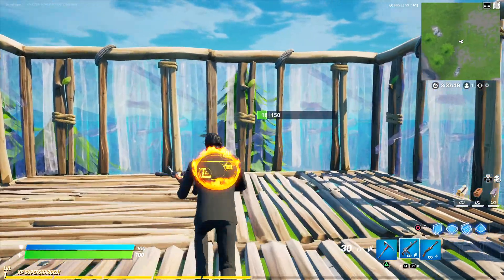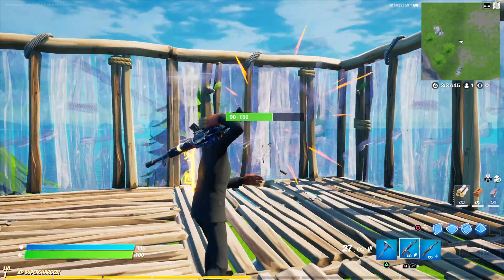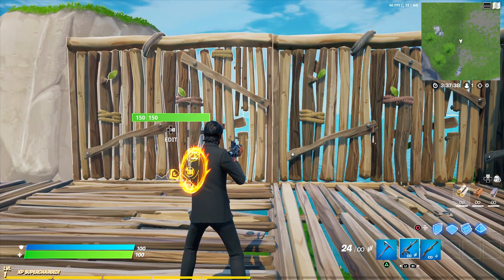You can do that as often as you want — just press your take walls key and the enemy wall is yours. As you can see, after each execution my character is back in the shooting mode, but if you prefer to stay in the building mode then I will show you how to do that as well.